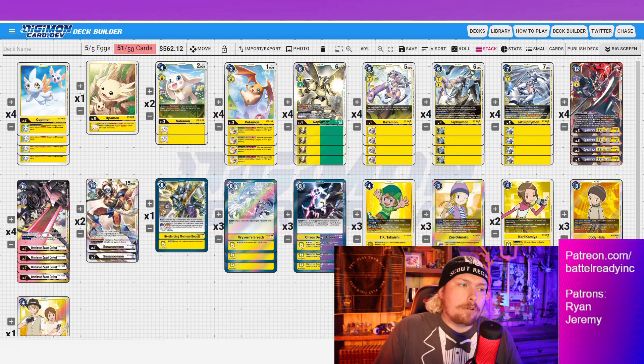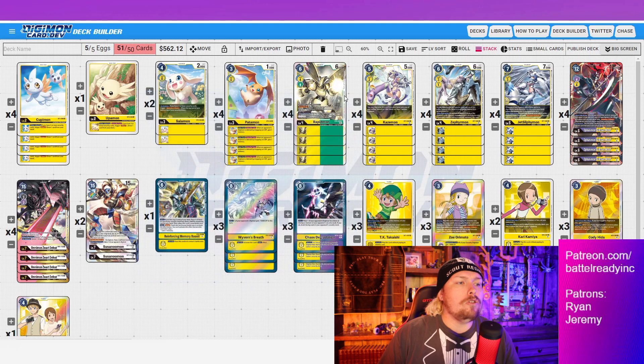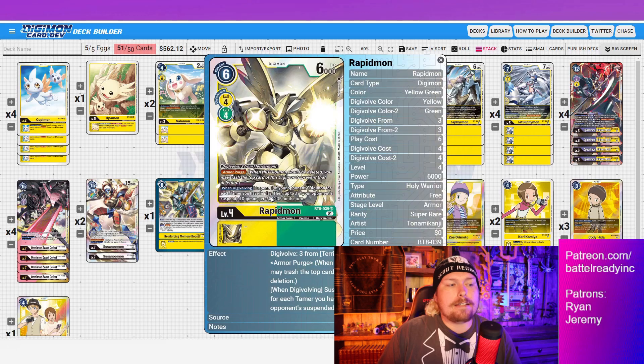Our ideal Rapidmon target is Patamon. Salomon is nice for recovery and late-game swings, but Patamon's inheritable — your turn, once per turn, when an opponent's Digimon is deleted by dropping to zero DP, gain one memory. Rapidmon's digivolve cost is four, but his effect minuses 5000 DP on certain targets. If you can use Rapidmon to delete something, you trigger Patamon to gain one memory, effectively making this a three-cost digivolve. With a memory fixer on field, that's a really strong position.